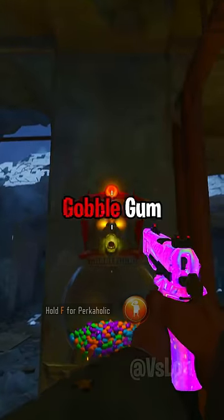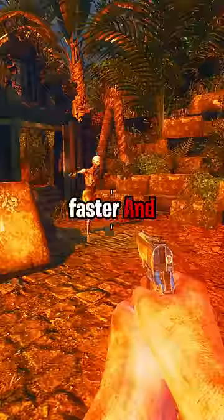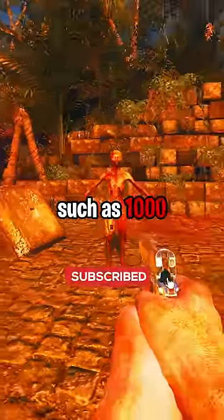Having a higher frame rate will also cause the Gobble Gun Machine to blink much faster, and having too much FPS such as 1000 will cause the zombies to just float around the map.